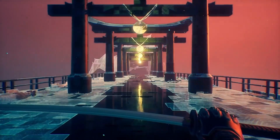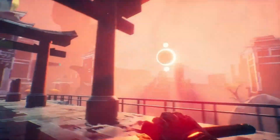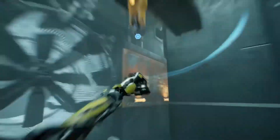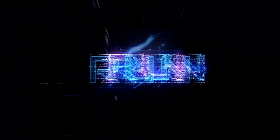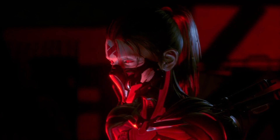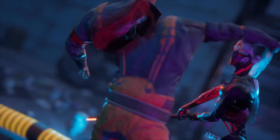At number 2 is Ghostrunner, a fast-paced first-person hack and slash platformer where you play as Jack, a ghost runner that must dash, jump, wall run, grapple, and slash his katana through waves of enemies to free the architect and regain his memory. If you love dying to enemies from one shot and games that get more difficult with each level to the point where it makes you want to break all your stuff, then this is the game for you. And with the recent release of Project Hell, you can put yourself through that all over again.